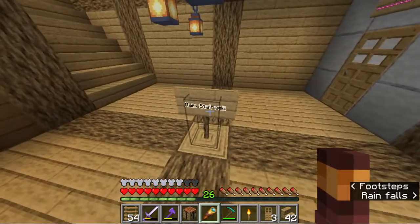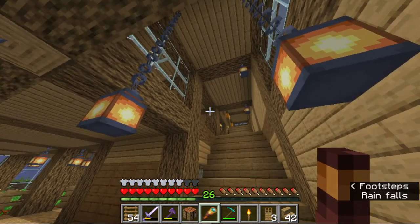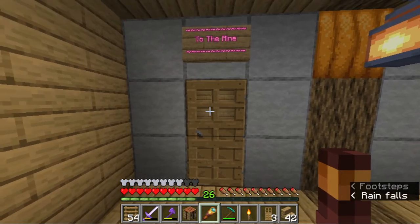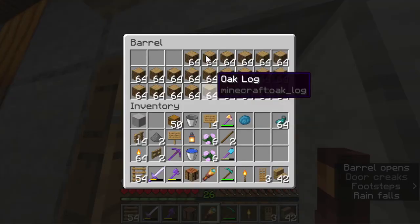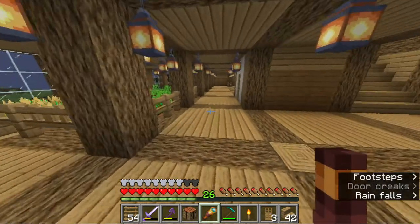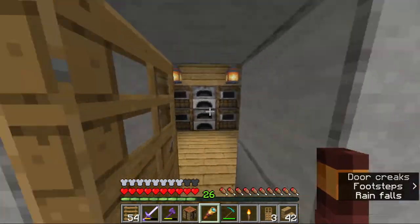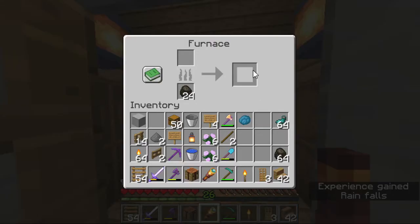If we go down here we have access to the main stairwell, which goes up here and then goes up further, and then there's one that goes up again to the mine, which is where we originally started our base. Log storage, logs. Down here we have the kitchen — I used to have a sign that said the galley — just a smoker making charcoal, that's nice to have.